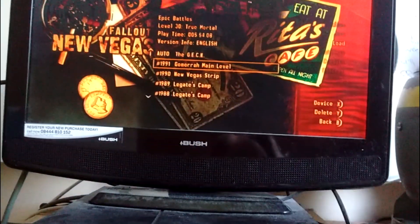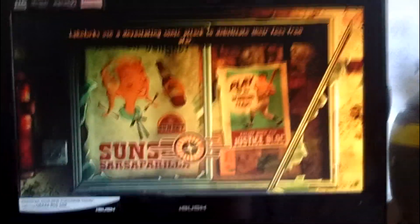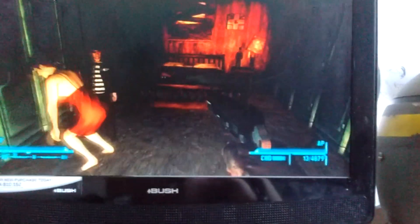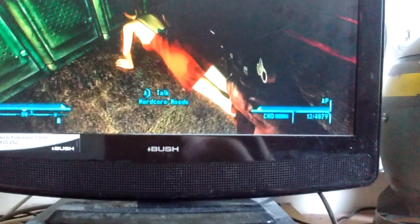Let's skip to New Vegas. I'll load up this one. That one is hopefully in a good place to show you some cool stuff. This is indeed a modded save. On Xbox, there is a female character doing push-ups who is called, rather disturbingly, 'Hardcore Needs' — that's obviously named after the difficulty, but I'm getting some sexual connotations from that as well. There's a mini alien, which I killed.